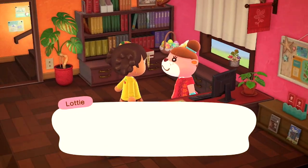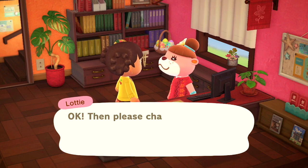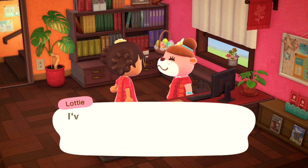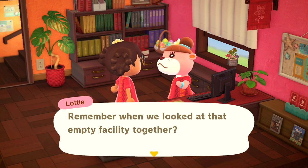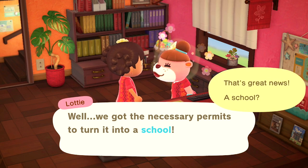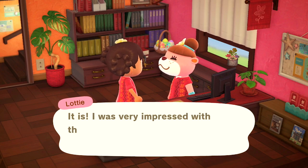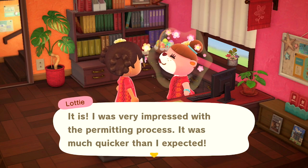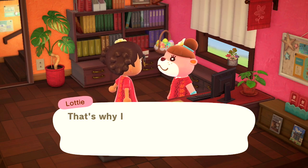All right, let's see what Lottie's talking about. She asks if I'm looking to do some work — yep, I'm ready. She tells me to change into my uniform. She says she's got something a little different this time: we've got the necessary permits to turn the empty facility into a school. So episode 7 is me designing a school for my Happy Home Paradise island.